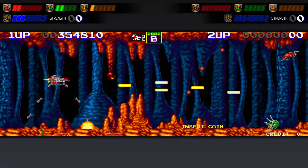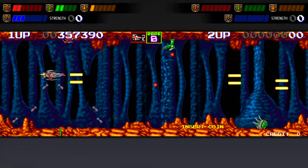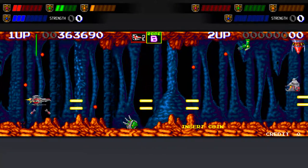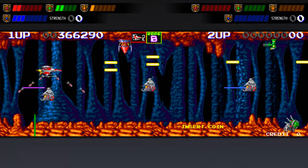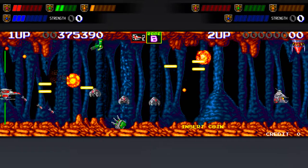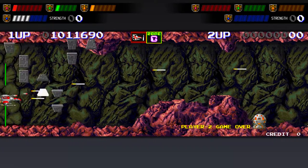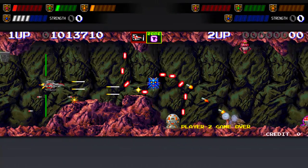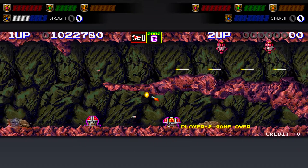A lot of my issues with the arcade version of the original Darius also hold true for Darius 2. The screen issue isn't as bad, since Darius 2 only had a two screen monitor, but I find that the speed at which your ship moves is too slow. You move at the same speed as most enemy projectiles, making them really difficult to dodge if you get surrounded. And just like the arcade version of Darius, Darius 2 is lacking in the boss variety. It's better than its predecessor, no doubt, but taking different routes doesn't feel as justified this time around.